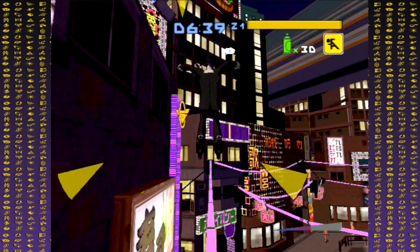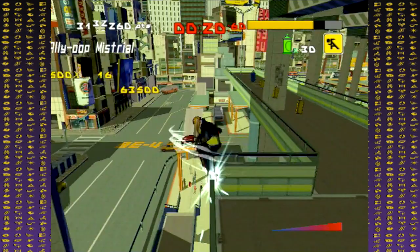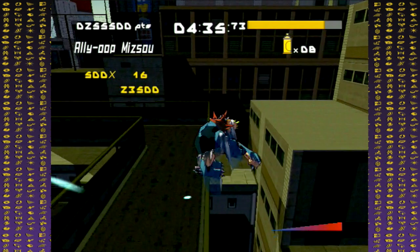Each level's test runs have score requirements you'll need to match or beat to trigger the unlockable character. These fluctuate between pedal, motor, engine, turbo, nitro, and jet rank. You're aiming for jet rank on every test run to unlock characters, but the other rankings are good so you'll know how you're doing skill-wise and where you might need to improve.